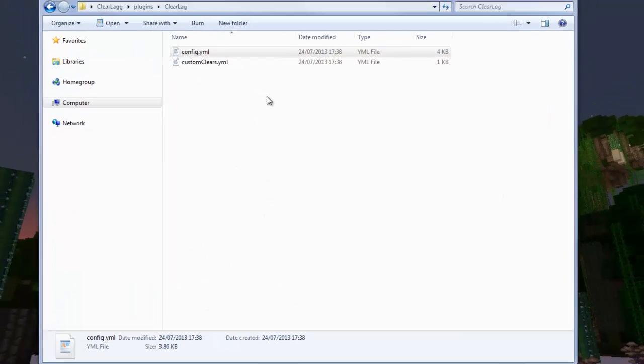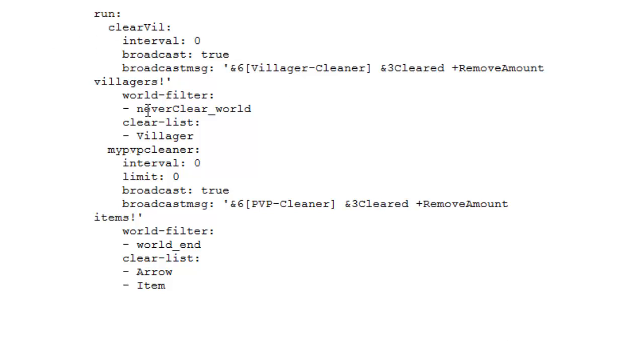The custom_clears file lets you schedule custom entity removers. For instance, there's a 'clearville' custom entity remover — the interval of zero means it's disabled, so set it to a higher number. You can configure a broadcast message like 'Villages are being cleared for you.' There's also a 'PvP cleaner' — again interval zero so it's disabled, but you can set it to, say, every 100 seconds to remove arrows and items.